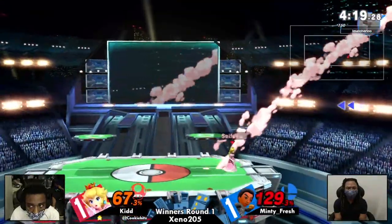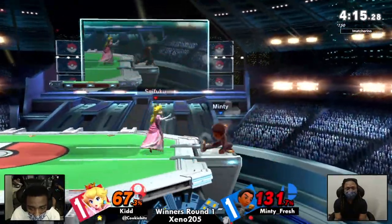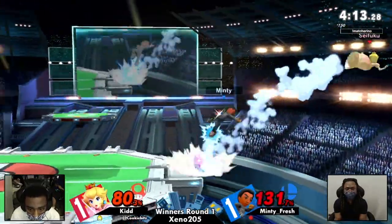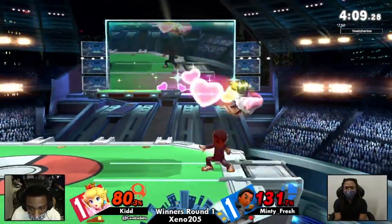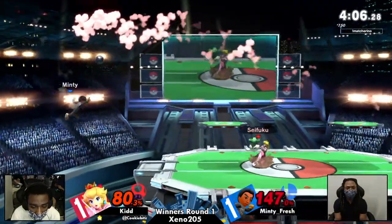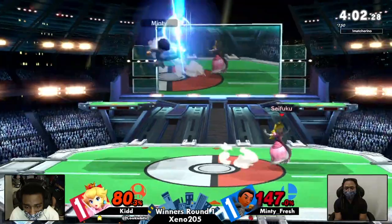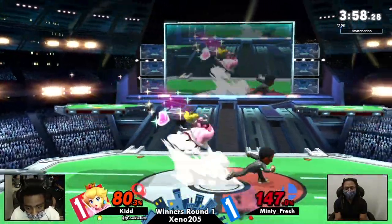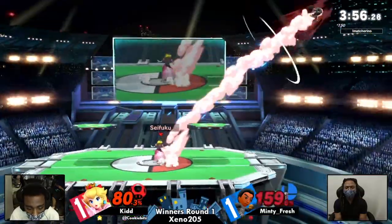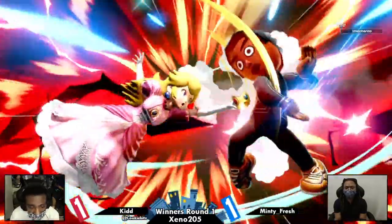Dive kick back on stage. Not going to take it just yet at 131%. This is definitely looking very scary for both of these players. You can have just a very nice thing like that happen that could have killed Peach, but all Kid needs is maybe a back air, anything to actually kill. That was very, very risky right there — there's a lot of swinging going on right now.